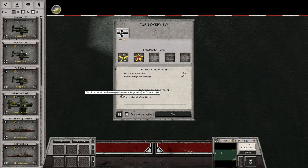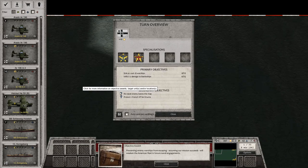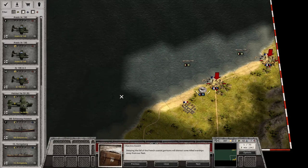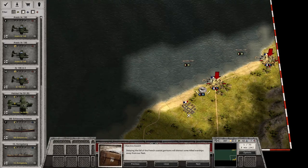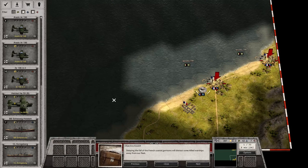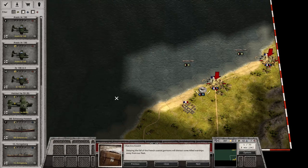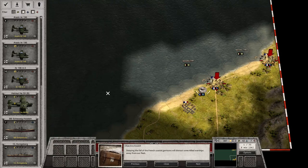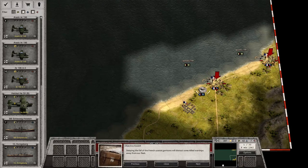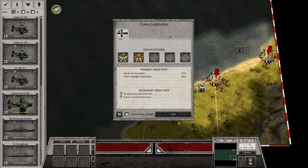Secondary objective: no naval enemy leaves the map. Preventing enemy warships from escaping — assuming our mission succeeds — will weaken the American fleet in future naval engagements. I definitely want to get that one. Air: protect one French VP for eight turns. Delaying the fall of the French coastal garrisons will distract some allied warships away from our fleet. Now this one — I've been reading on the forum — it's impossible unless you have Plan Z and the aircraft carrier with the appropriate Stukas, because there's no way you can get there. So I'm not even going to try that.